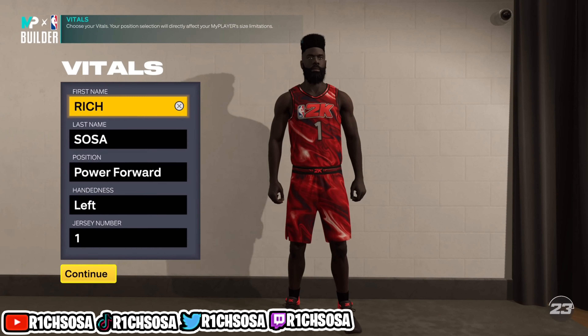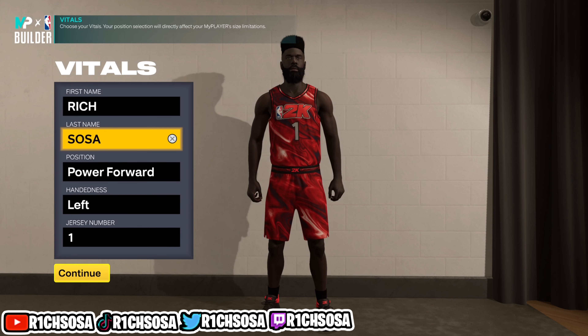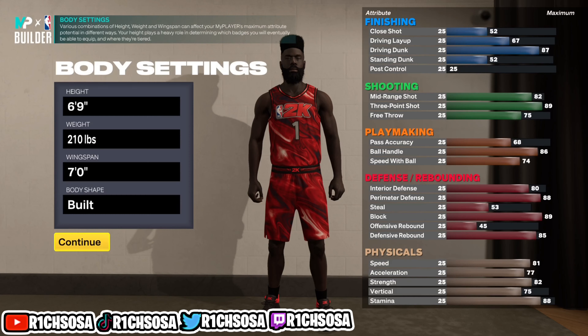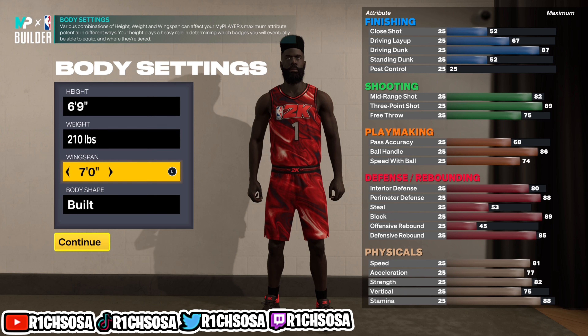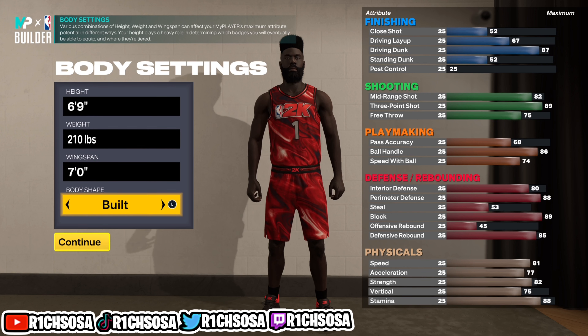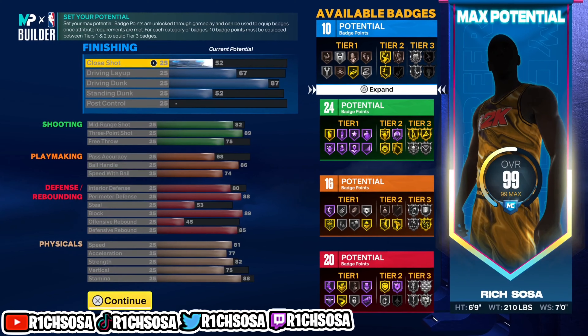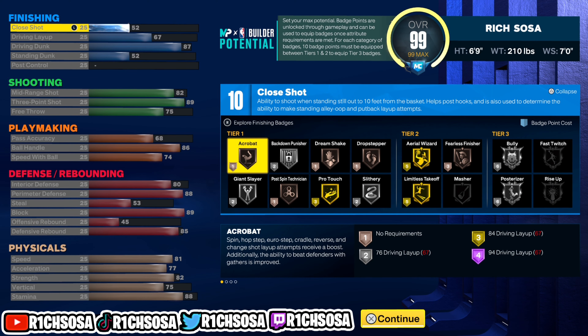Now for this final build, the face-up four is going to be my personal build that I'm going to be using throughout the year, especially going into season one. Let's get started — put this build at 6'9", weight at 210. For the wingspan I wanted to stress getting at least an 89 to 93 point shot, so I went with seven feet exactly.